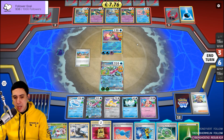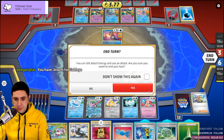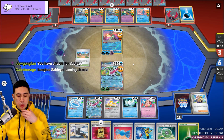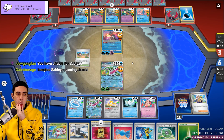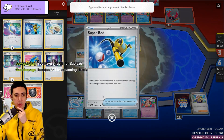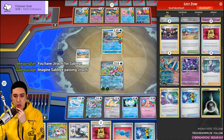Whether we allow Sableye to be in play or not, I have Drachy for Sableye — though they might have Rod or something, and we've seen two Rods. How many Rods does Lost Zone Box use? Three? We could have just knocked out the Greninja.